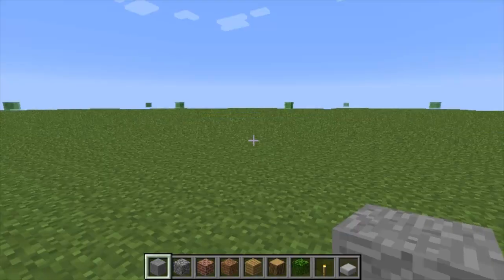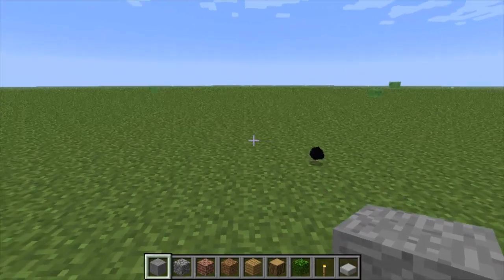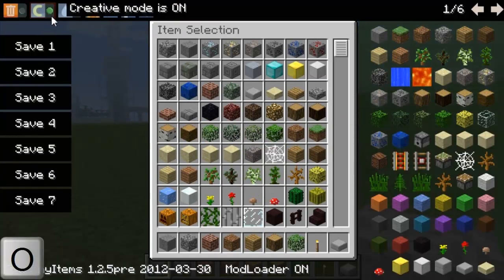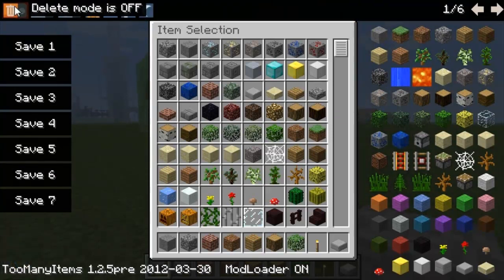I'm going to go to single-player and select a world. Everyone's familiar with Too Many Items — pretty much everyone has installed it at least once. I'll pull up my inventory; if it's not showing, press the O key to turn it on and off. You can change your game mode with the game mode button, change time with the time buttons, change the weather, and press the trash can to delete items.